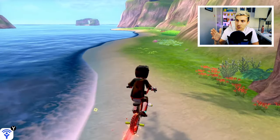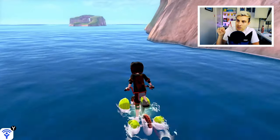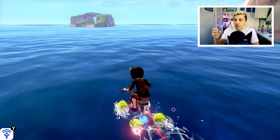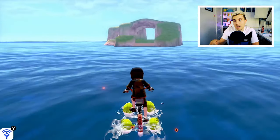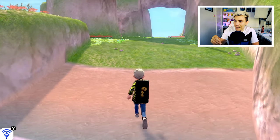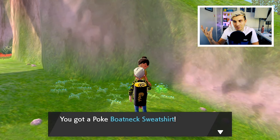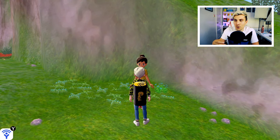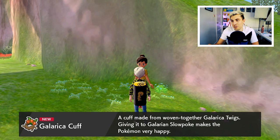From the train station, take a right and head out to sea. You'll see an island ahead that appears to have a tunnel through it — head to that island. There's an NPC there who will take the Galerica Twigs and create an item you give to Slowpoke to trigger its evolution. She'll give you a Galerica Cuff in exchange for the eight twigs. On your first visit with a Slowpoke in your party, she also gives you a bonus reward.